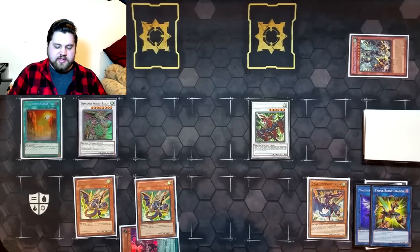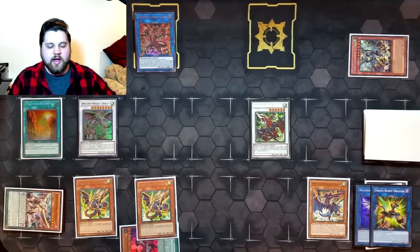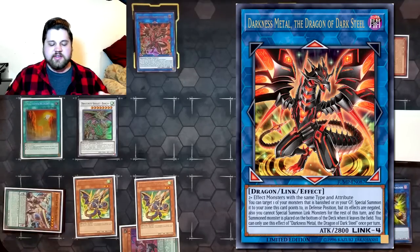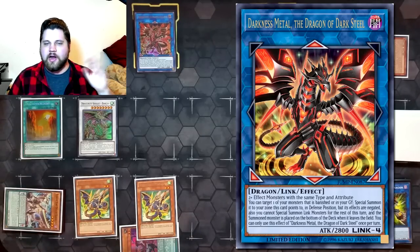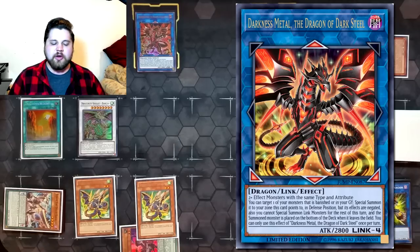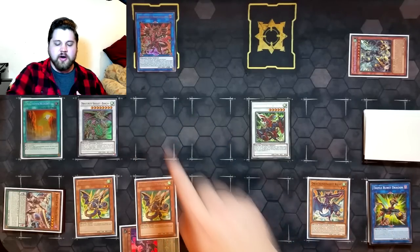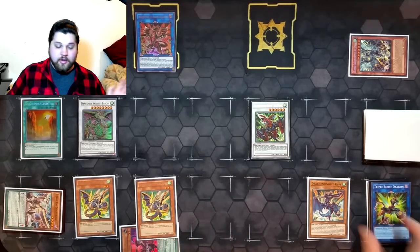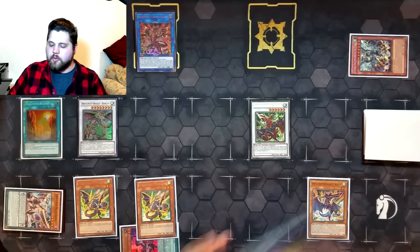From here we link away Elpy and Triple Burst Dragon into a link four — Darkness Metal the Dragon of Dark Steel. This is a Jump promo, which means this combo is only tournament-legal in North American territories, but if you're playing online who cares about territories. For those who don't know, it's a link four requiring two or more effect monsters with the same type and attribute — so two dark dragons, Elpy and Triple Burst. Its effect is: once per turn you can revive a monster from your graveyard to a zone this card points to in defense position with effects negated, and if you do, you cannot link summon for the rest of the turn. We haven't used its effect yet — it will be one of the last things we do — and it will revive a level six to make our final synchro.